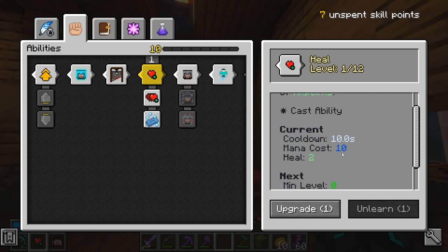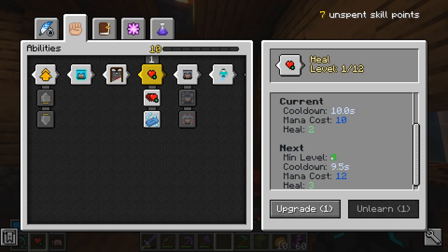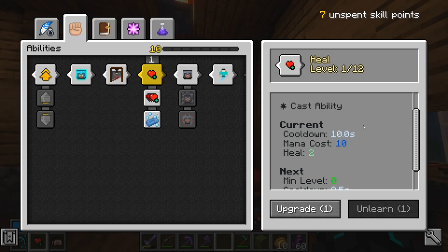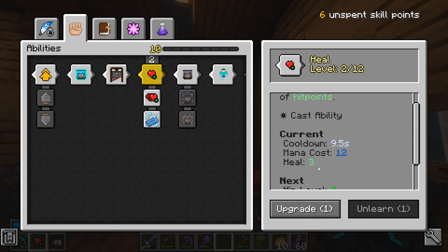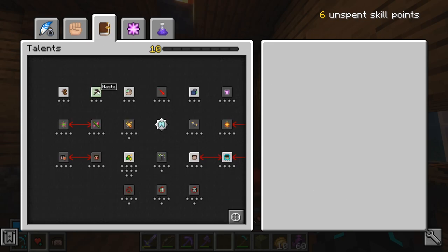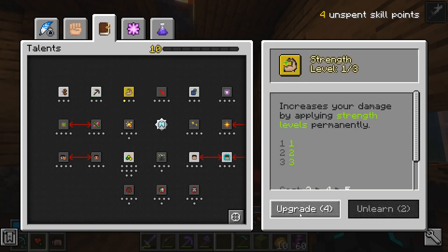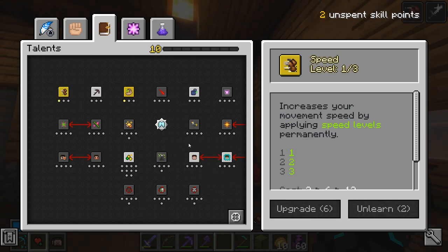Healing apparently has been given a buff, not a nerf but a buff. Current cooldown is 10 seconds, mana cost is 10, heal is 2. I think I'm going to upgrade this — I would love to get it to this level. I also do want Strength and Speed.